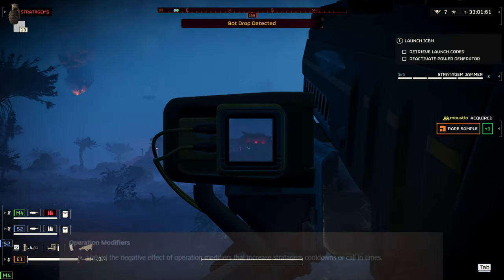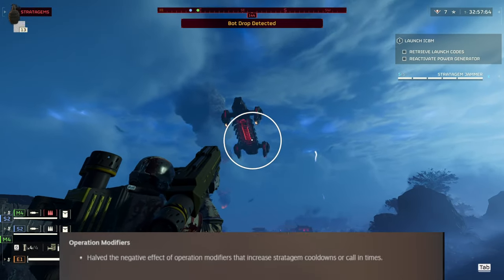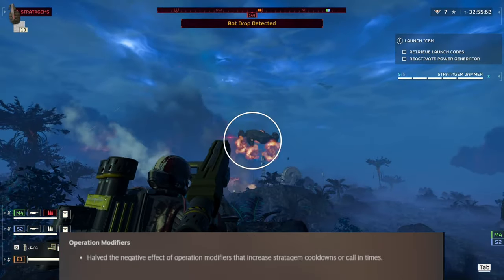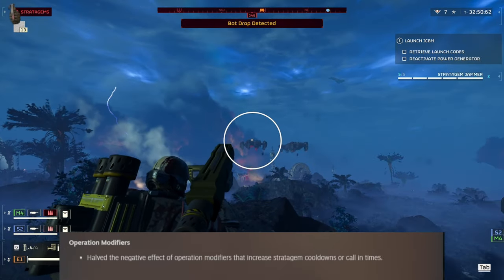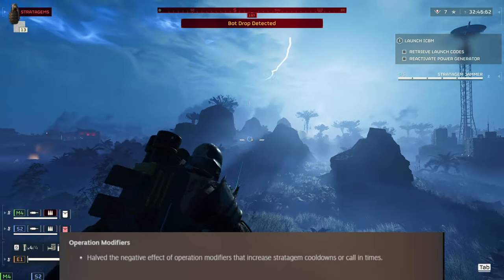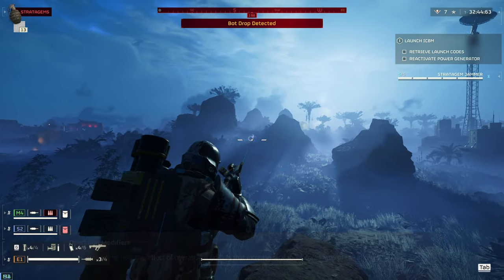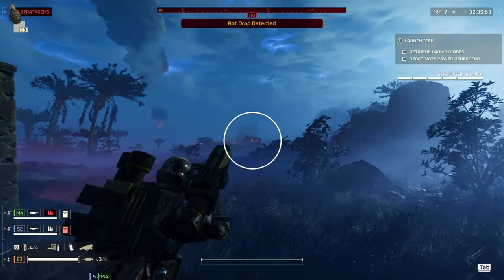Operational modifiers got a big change: they've halved the negative effects of modifiers that increase stratagem cooldown or call-in times. If you've felt the pain of 50% call-in time and 100% extraction time on the front, all those effects are now cut in half. I like that — that's cool.